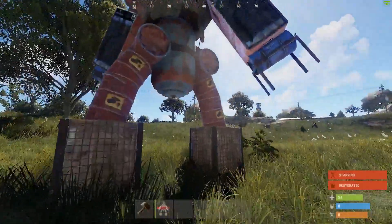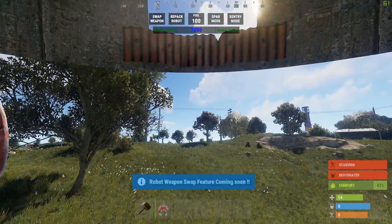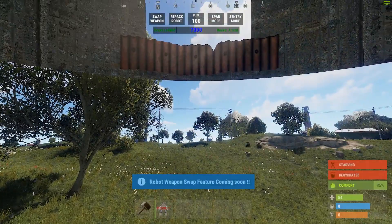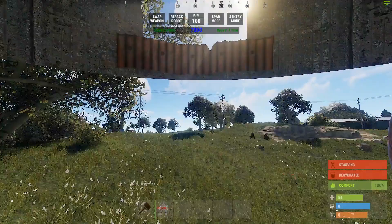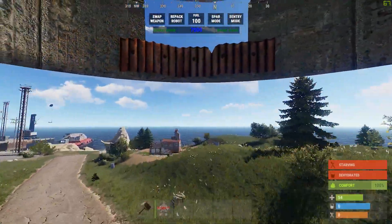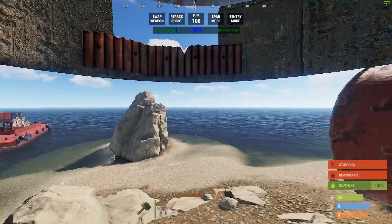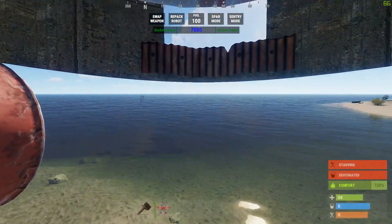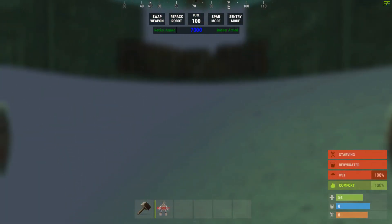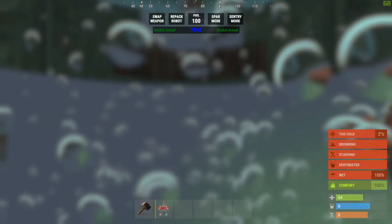A lot of uses for this guy. I'm going to add a few extra options — if you notice there's a button called swap weapons, but right now it's just a placeholder. Flamethrowers possibly, guns, maybe some other things. Pretty cool stuff. He does walk in the water pretty good. Currently, players do not take damage directly while sitting in the robot — instead it reflects back to the robot. And if anybody shoots you or the robot while you're in it, it will be reflected back to you.